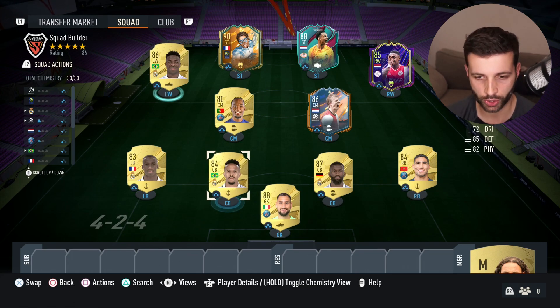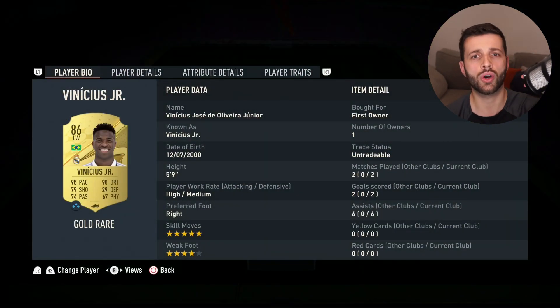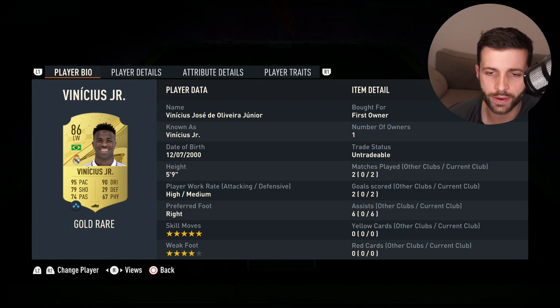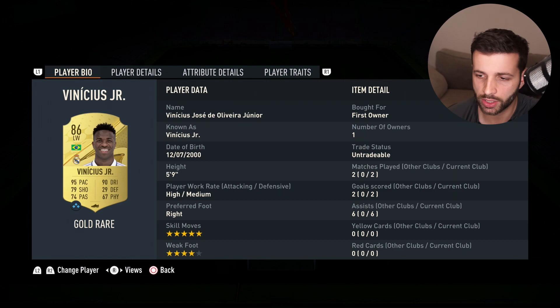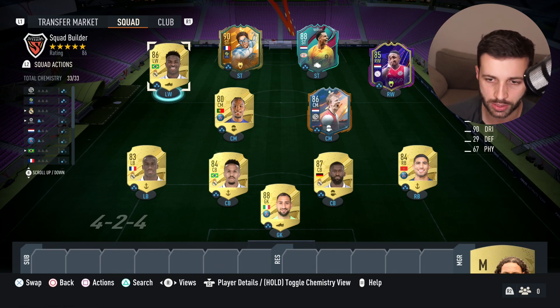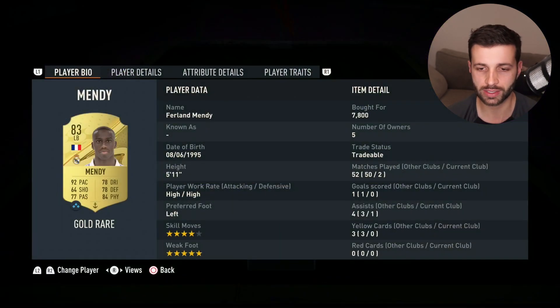Militão is the better center back in my opinion. Then there's Vinicius Jr — pre-patch this card went up to two or three hundred thousand coins. Something was wrong with the explosive running style that made him feel like he had 70 pace, which was stupid. Now he's really, really good: five-star skills, four-star weak foot. His shooting can be bad with the weak foot — he'll drag it across the goal — but if you know how to skill and use his pace, he's a really good player.